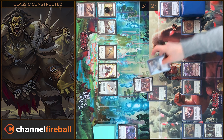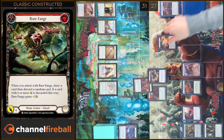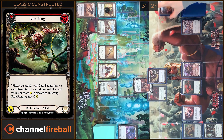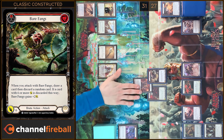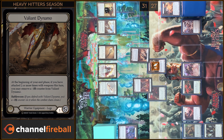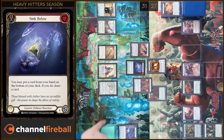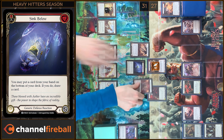Next I'm gonna play Bear Fangs — pay two. I'm gonna attack, draw a card, discard a random card. Six damage. I have no reactions. I will play Sync in my reaction step — I'm gonna put a card on the bottom and draw a card. You block five. I have no reactions, you take one. That's all.